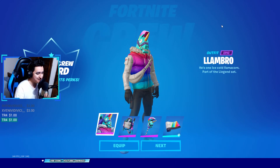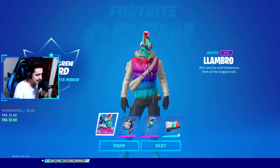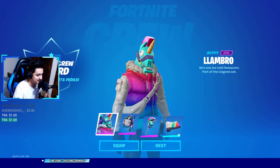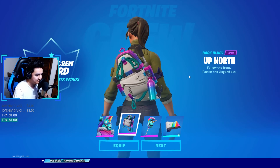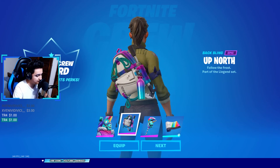Here we have it — this is the epic skin Llambro, also called Llama Corn, part of the Llegend set. Just look at this guy — basically a good-looking character with a llama head. He comes with the epic back bling Up North, also part of the Llegend set, and it goes perfectly with the skin.